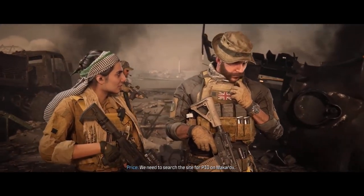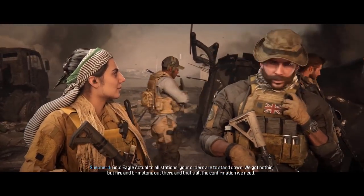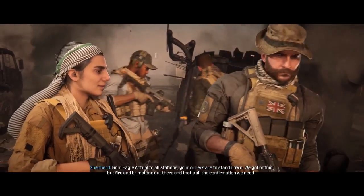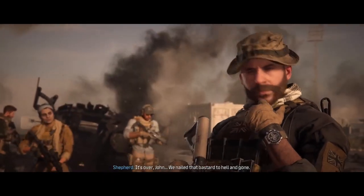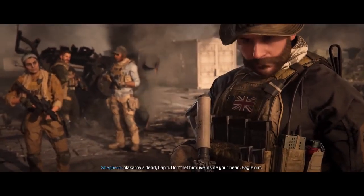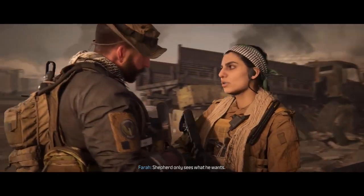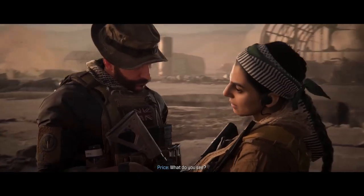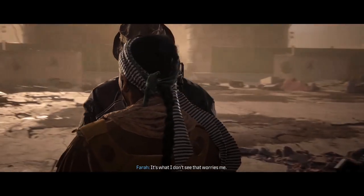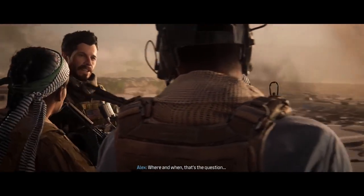We need to search the site for PID on Makarov. Gold Eagle actual to all stations — your orders are to stand down. We got nothing but firing brimstone out there, and that's all the confirmation we need. Six, go to one. It's over, John — we nailed that bastard to hell and gone. Yeah, that's what we said about your little Shadow Graves, yeah? Makarov's dead, Captain — don't let him live inside your head. Eagle out. Shepard only sees what he wants — his name on a win, another medal on his chest. What do you see? It's what I don't see that worries me. If he's alive, he'll let us know. Where and when — that's the question.